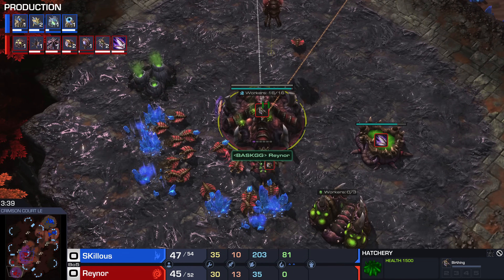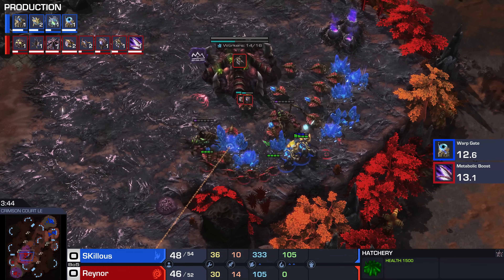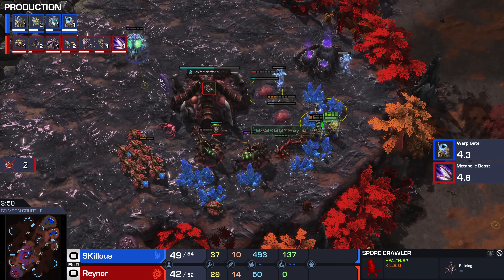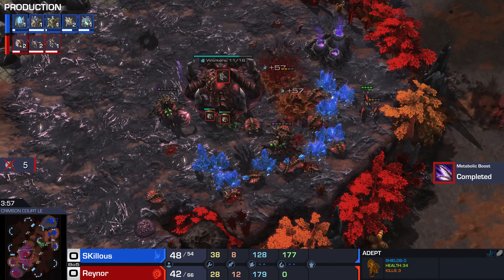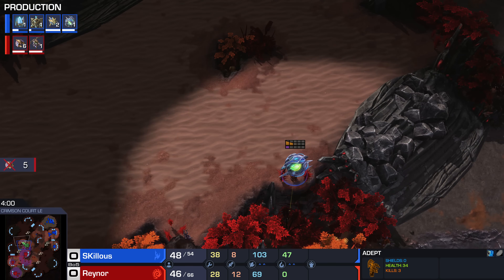It's 3:35. Looks like he's going to rely on the double queen defense as these two adepts shade forward. They could commit — it's a bit dangerous. You want to get at least two. Great spore trick, another spore trick. He only got two drones. The oracle's going to come in and get one, two more. He gets one more with the adepts as well, which is not too bad, and shades an adept out. Very well handled by Skillous, who's now up 10 workers.